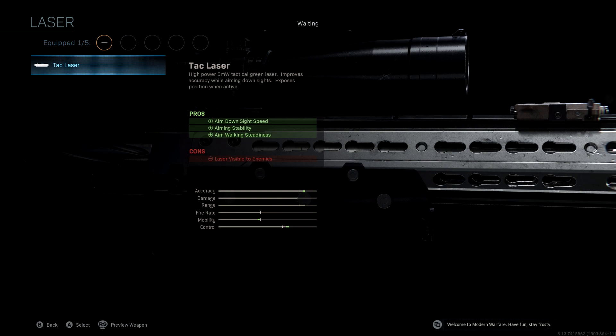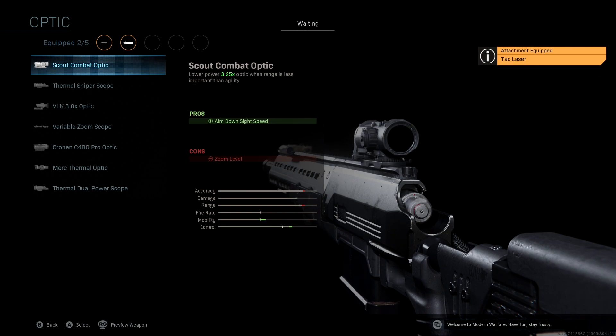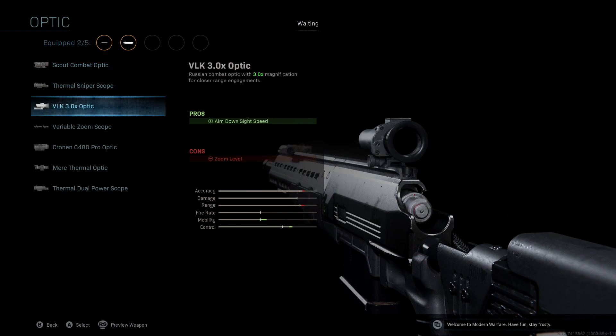The optic we're using is the same optic that came with the original blueprint — the VLK 3.0. I didn't want to change it because it clearly was meant to have that smaller optic. It's not the variable zoom or the standard scope, but it's a really good scope to use for not only long range but also close-quarters gunfight situations, giving us a nice boost to mobility and control as well.